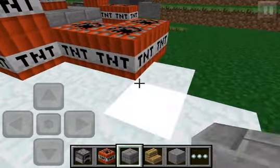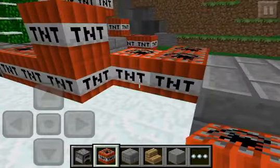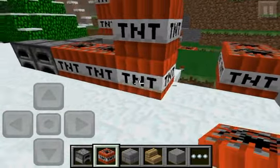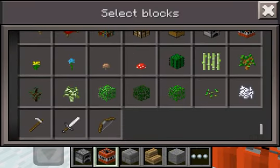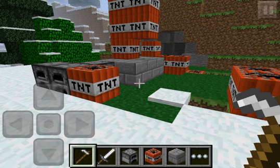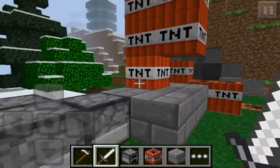Also furnaces — I don't know if that's new, but I didn't see that before in creative, so maybe that's new too, but they didn't mention it. Anyway, these are the two main things. You can't set off TNT of course, but you could use it for creating adventure maps, which is cool — hidden TNT or whatever. That is a really cool option.